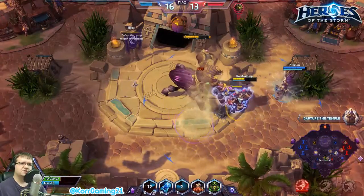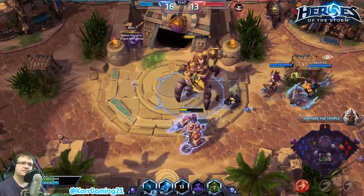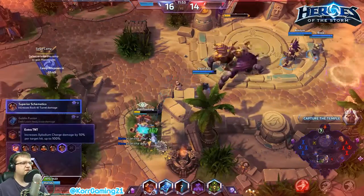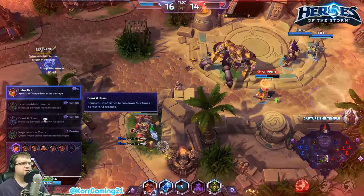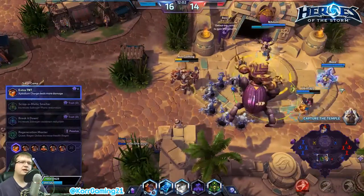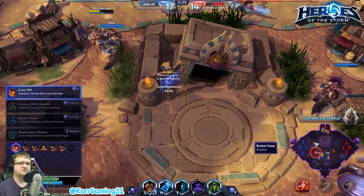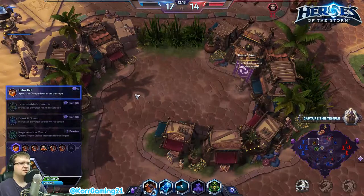That didn't work — I made a grave mistake putting all my turrets in one location. I think the level 1 talent we should have taken might have been Scrap, which causes abilities to recharge four times as fast. I probably should have gone for that, but I think I could have had it with better planning. Either way, the boss is now pushing.